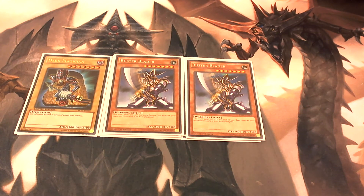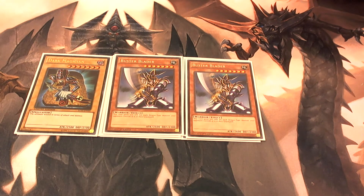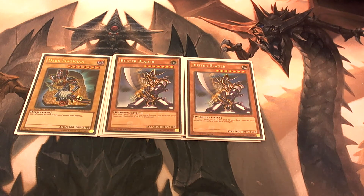The reason we're playing two of Buster Blader is because we are using Dark Paladin in the extra deck, so you need him and Dark Magician to make the fusion. He also gains 500 attack for each dragon monster your opponent controls or has in their graveyard, so if you're going up against someone playing Red-Eyes or Blue-Eyes White Dragon, he's going to get a really high attack boost.